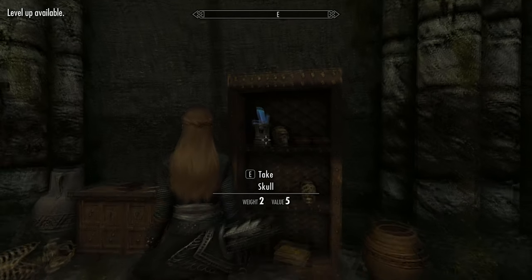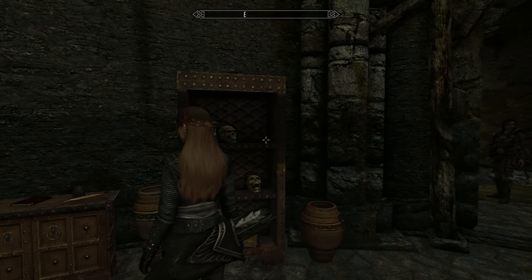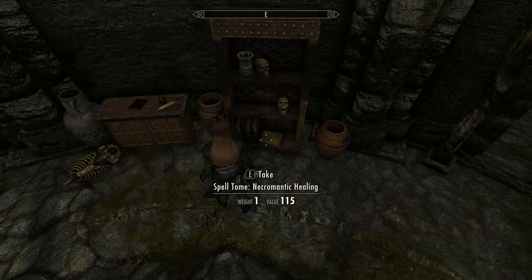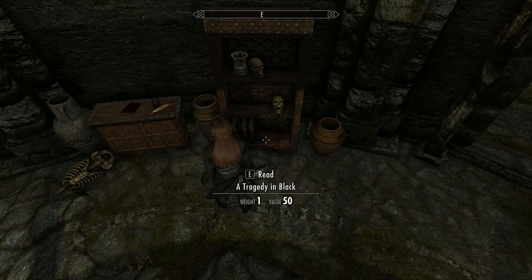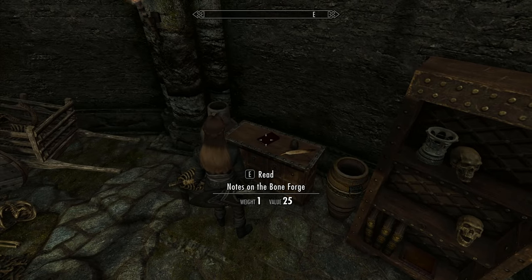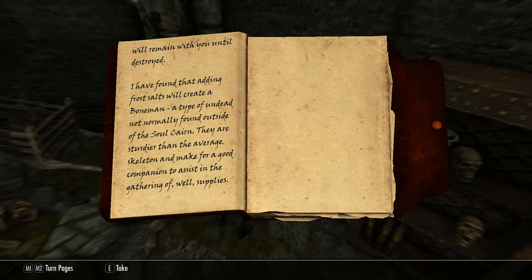Make sure you grab what you can here. And whatever you do, make sure you grab this spell — it's very important if you're going to use the summons. There's also a kind of manual of swords just here, but I'll give you the recipes later on.